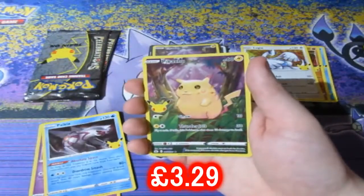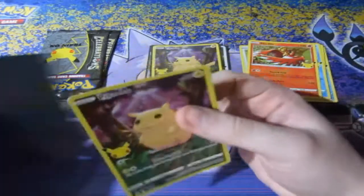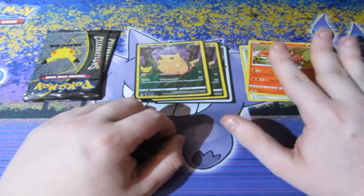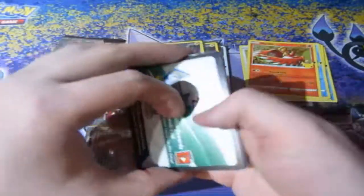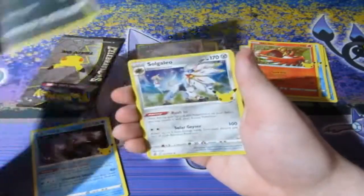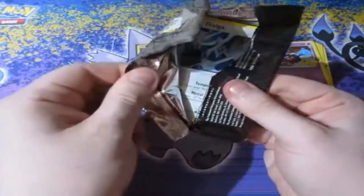We got Cosmog, Palkia, Pikachu — I'm happy. Like I said, they always have value. I won't be pricing up the standard holos because they're around 95p to 50p depending on what they are — not really worth my time. Next pack — what can we get? Got a Palkia, Yveltal, Incineroar, and a Cosmog. Still no special card yet. We've got loads of products to go through, so loads of chances to get something good — and they are hard to pull.